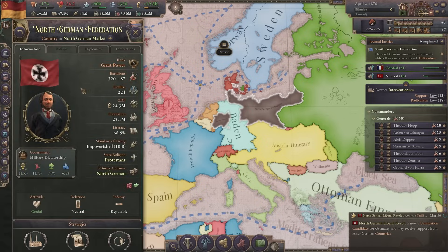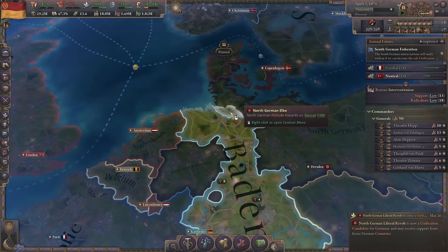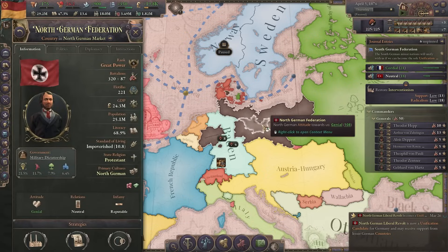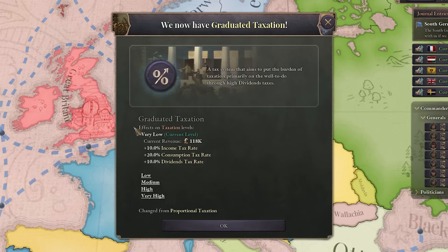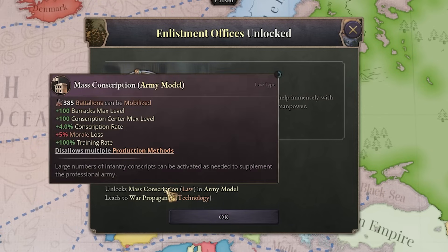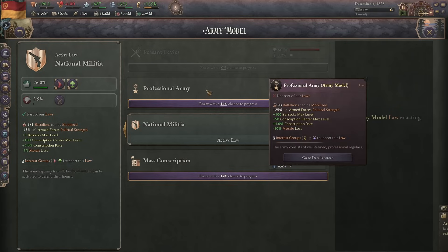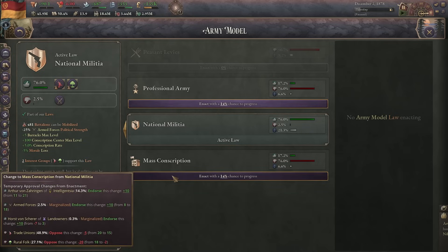Looks like the German Federation won and now they are the only unification candidate. But it looks like they kept Hamburg — didn't I take it in the war? Graduated taxation will now give us more money so let's go for that — we got it extremely fast. Now I got enlistment offices which unlocked the mass conscription law. This is very interesting because you get the best of both national militia and professional army — you can conscript a crazy amount of battalions, but also build a lot of barracks if you have money, which I do. So we'll go for mass conscription.